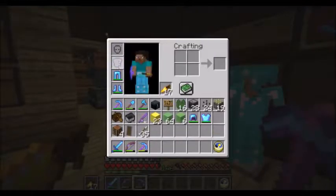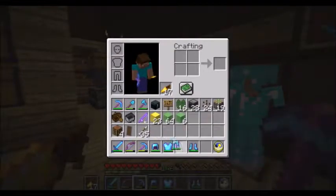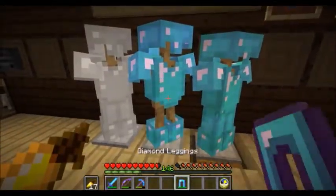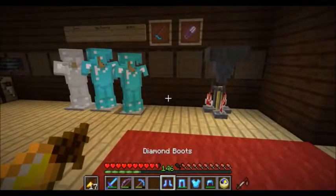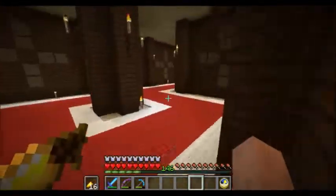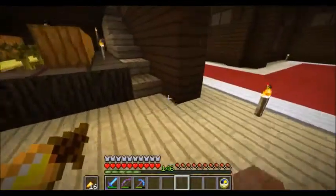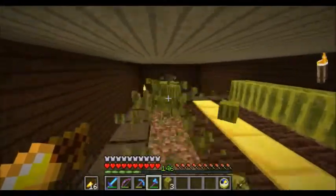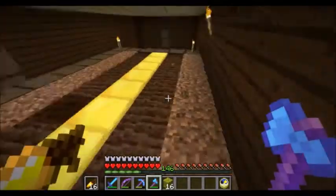So this will be my mob-catching armor - if I decide to catch mobs or transport them, I'll wear this set. But if I'm doing anything else, I'll just wear this regular set. Now we can just tear down whatever's in this room right now and begin work on an automatic pumpkin and melon farm that I'm going to design myself. Should be fun.